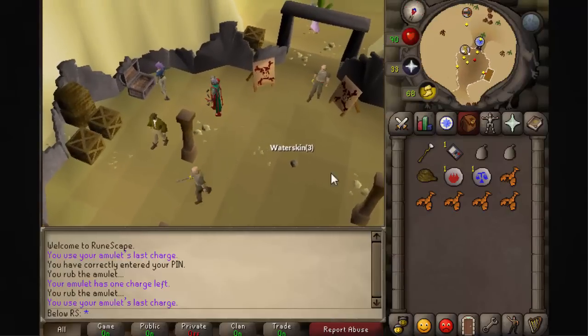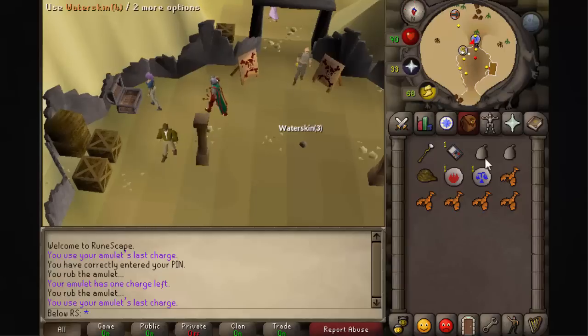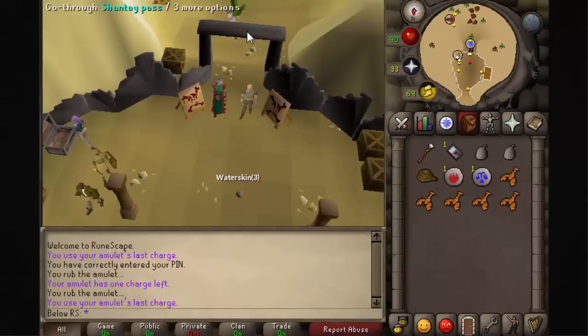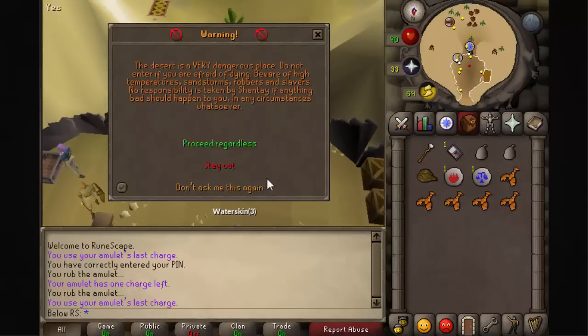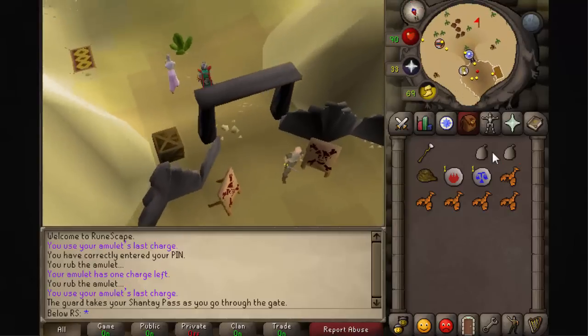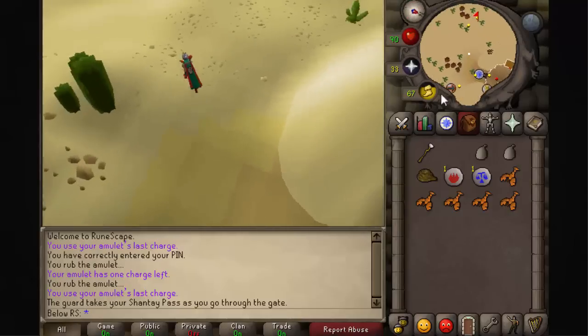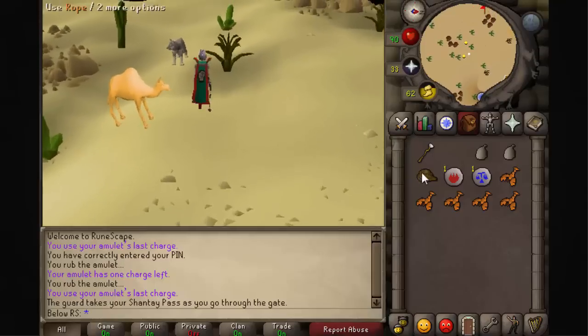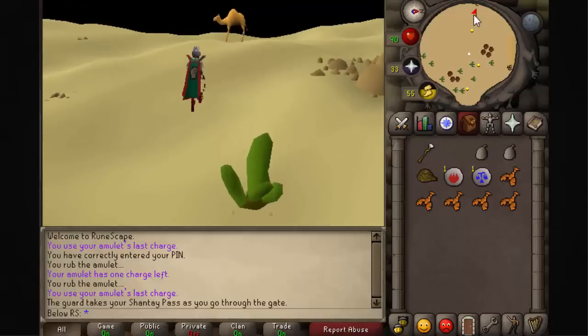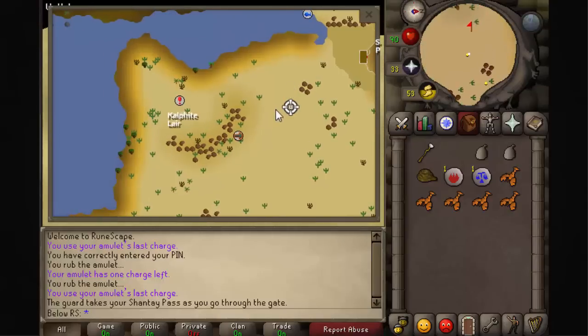Don't forget your rope — that's very important. After that, you just click on this entrance and do Shantay Pass — proceed regardless, because you can get killed with your water skins and it's not that far away, so there's no problem.